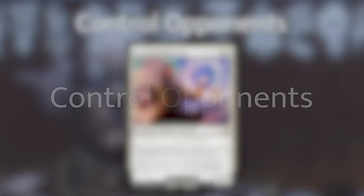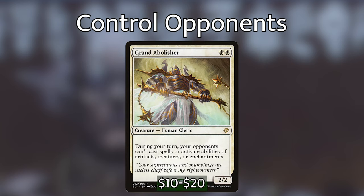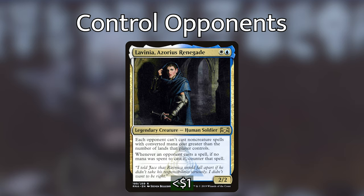In the control category, we have pieces such as Drannith Magistrate, a wizard that stops opponents from casting spells anywhere other than their hands. Grand Abolisher is a 2/2 cleric — during your turn, opponents can't cast spells or activate abilities of artifacts, creatures, or enchantments, helping stop opponents from interacting with you or countering your spells. Lavinia, Azorius Renegade is a white-blue 2/2: each opponent can't cast non-creature spells with converted mana cost greater than the number of lands they control, and counters any spell cast without spending mana.